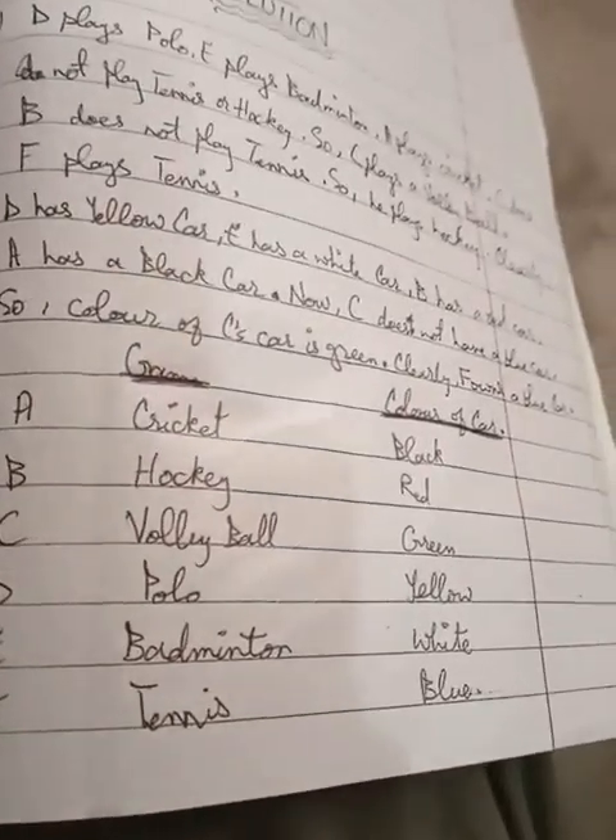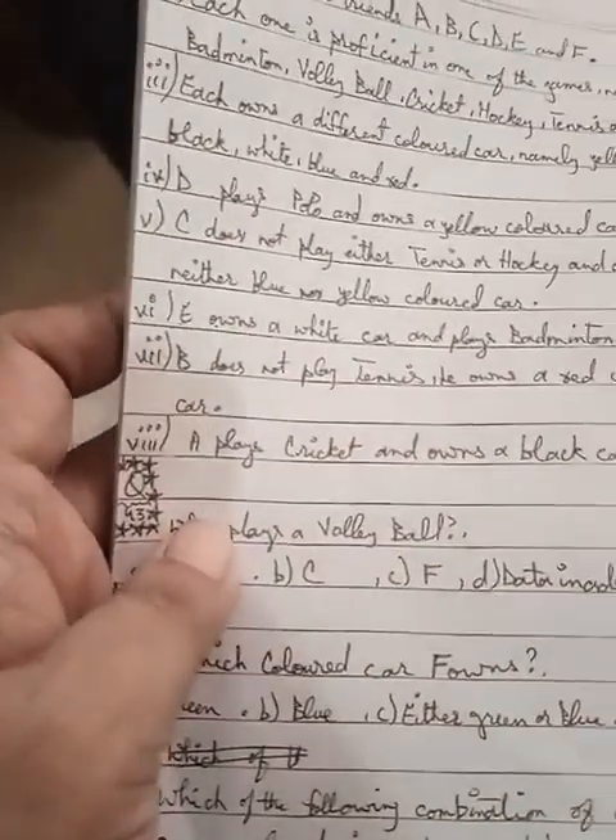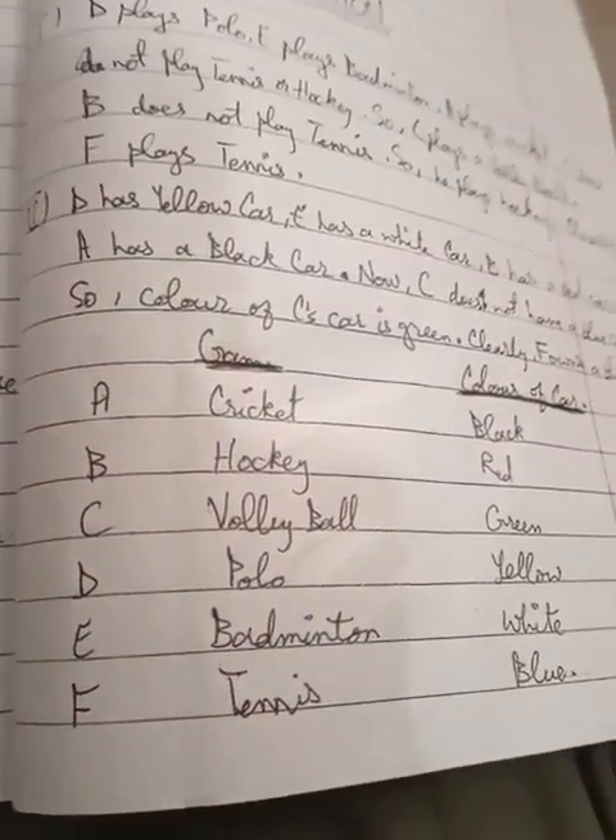E owns a white car and plays badminton. A plays cricket and owns a black car. So A, D, and E are now confirmed.